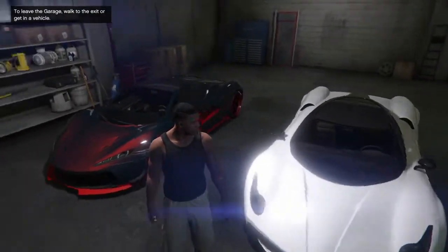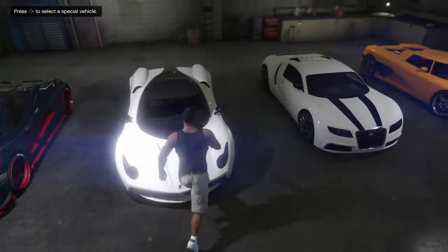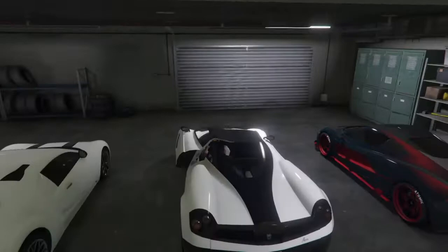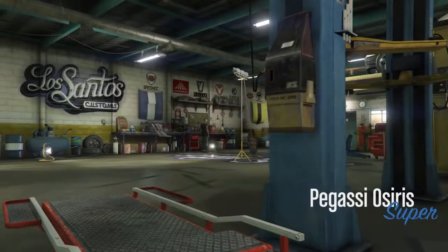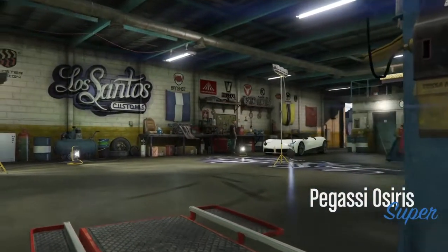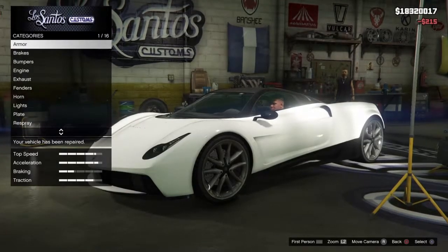So that is the T20. Look at that thing, dude. I like it. Now let's go ahead and hop out of the garage with the Osiris and I will see you guys at the mod shop. Okay, so we're at the mod shop. I may have crashed once or twice — not a big deal. I only broke the headlight and the windshield. Not a big deal. It's like $100 or $200, it's whatever.